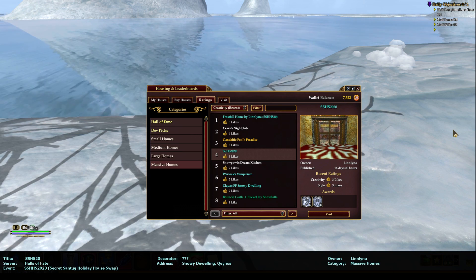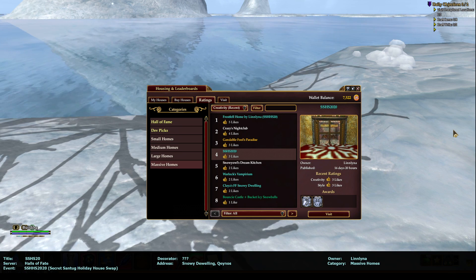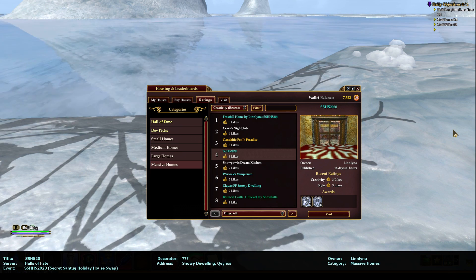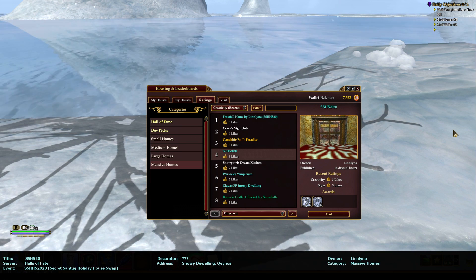Hello everybody, this is Building Inspector, aka Ocarina, aka Oki, and I'm on the Halls of Fate server touring Amassive Homes Creativity Recent number 4, SSHS2020.